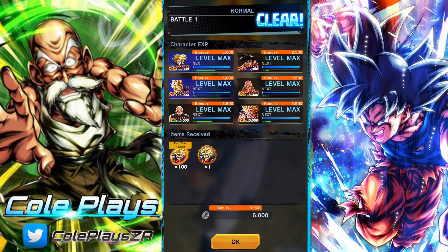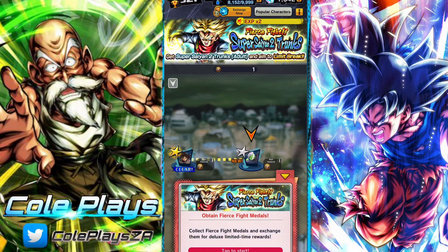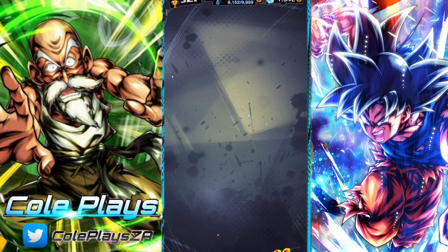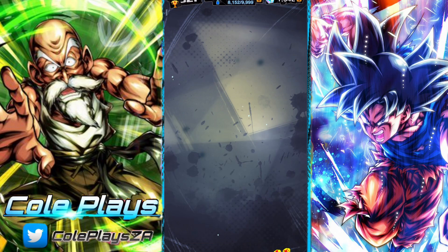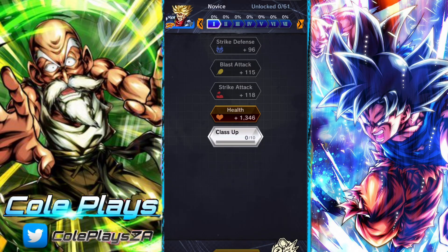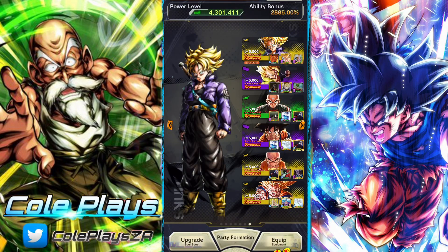Once you've unlocked Trunks, you want to get to leveling him, upgrading his friendship, and soul boosting him. You can replace the yellow FS5 Trunks in your team or swap in the new Trunks. Training him is very simple — Let's Fight missions are great for raising his level and increasing his friendship, which is very important. Friendship is one of the more time-gated missions, and that's usually what holds people back.